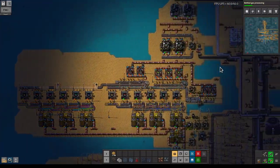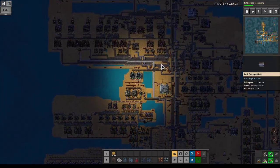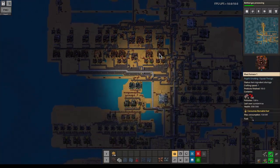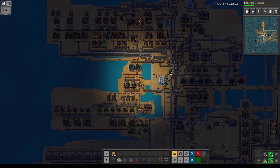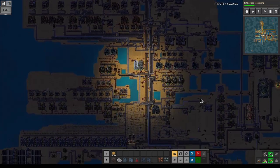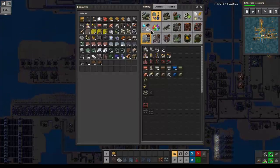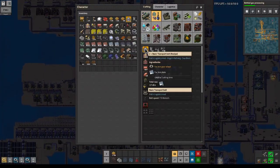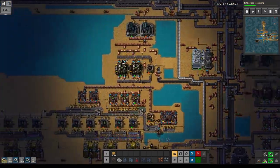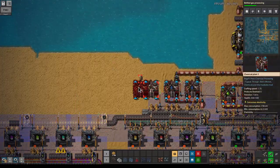We need some iron — we have some in the buffer, probably not. Yeah, nope — so let's get them from the buffer down below and we should be good. Here we go and we can craft some more belts. Okay so we have some more chemical plants here.